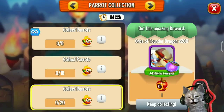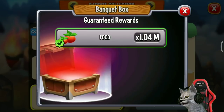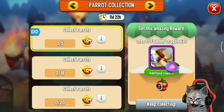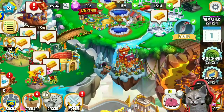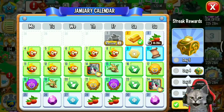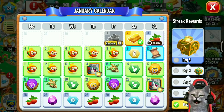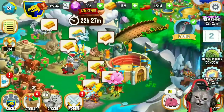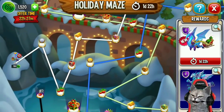And if you get 20 parrots, you can get 200 Founder Dragon orbs and 1 million food on this banquet box. But I think it's impossible to get 20 parrots because you can get only a maximum of 16 on this calendar event. But maybe you can get more parrots from other events or something like that, or you can get parrots from the quest.